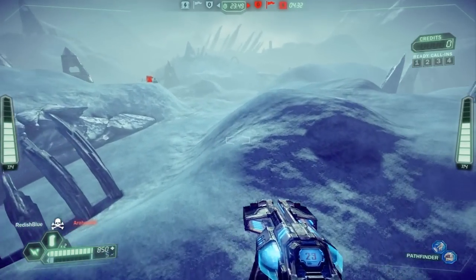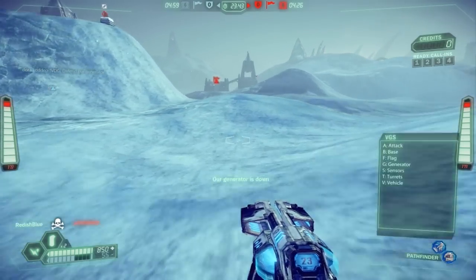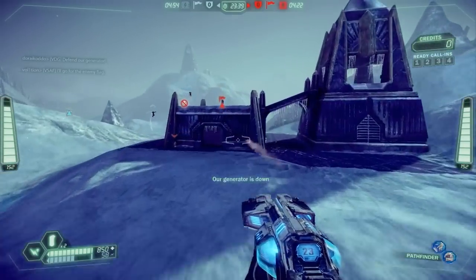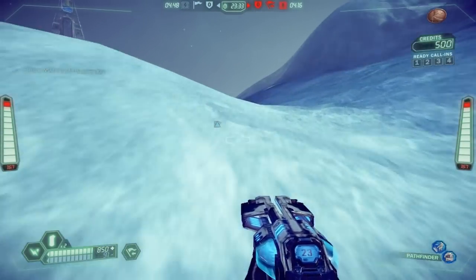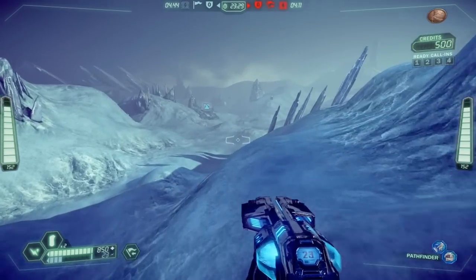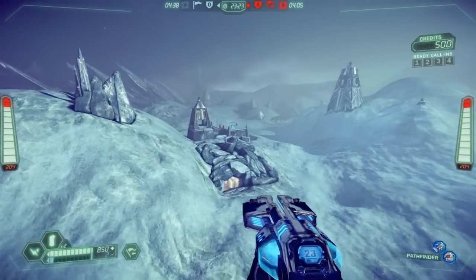This gameplay is on Katabatic, the ice map, and I'm playing the Pathfinder class here, which has quickly become my favorite class in the game. For the past couple days that's almost all I've been playing. At first I really liked the Soldier class, and the Pathfinder is sort of like a light version of the Soldier. The reason I've gravitated to the Pathfinder more is because you can just get up to some ludicrous speeds with the light class.